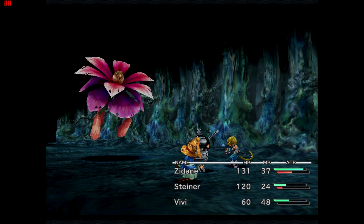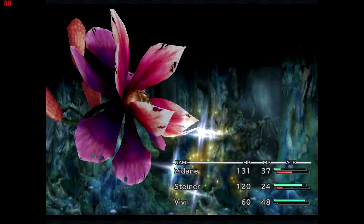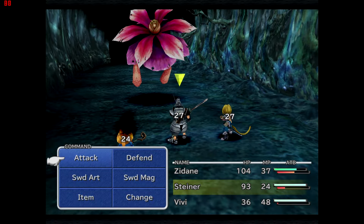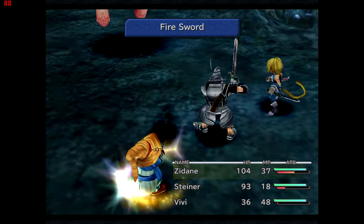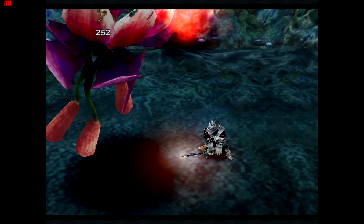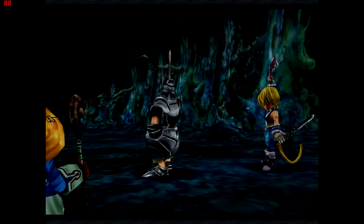This is the first time we've seen Vivi and Steiner in a party together, which enables a pretty cool combo. If I switch to Steiner he gets an option for Sword Magic — abilities that combine physical and magical power. Sword Magic only works when Vivi is in the party, allowing Steiner to combine his physical and magical power and deal serious damage.